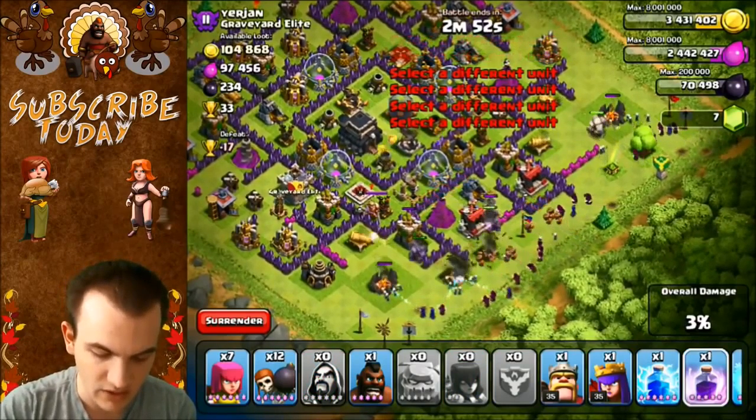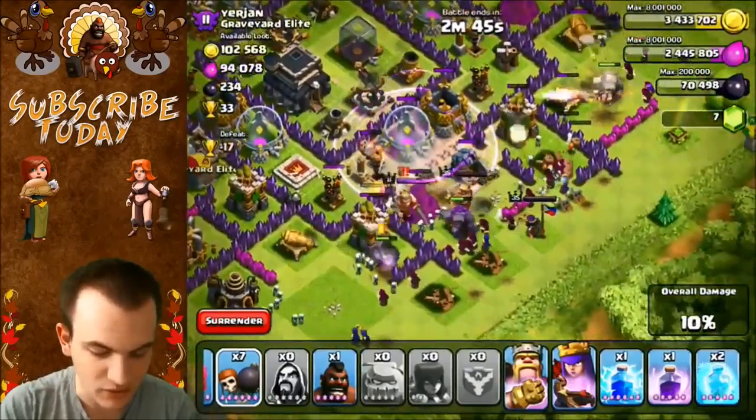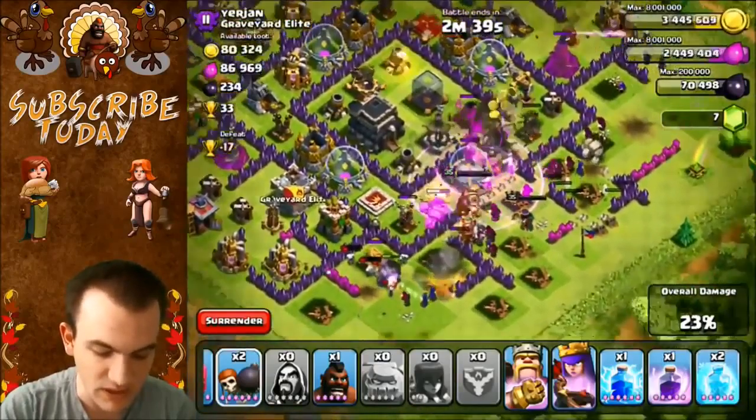I'm just going to put everything down and then we'll get going. Heroes are going to go — watch the heroes do work. The heroes are level 35 on a Town Hall level 9; it's not even fair because they can just take out everything. I don't even need to use my free spells, I bet.